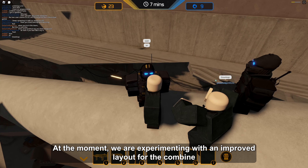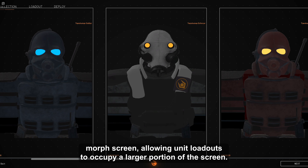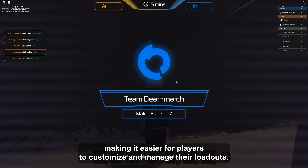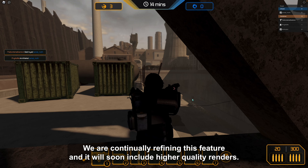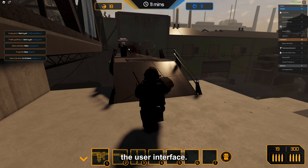At the moment, we are experimenting with an improved layout for the Combine morph screen, allowing unit loadouts to occupy a larger portion of the screen. This redesign aims to enhance clarity and accessibility, making it easier for players to customize and manage their loadouts. We are continually refining this feature, and it will soon include higher-quality renders. This update is part of our ongoing efforts to improve the user interface.